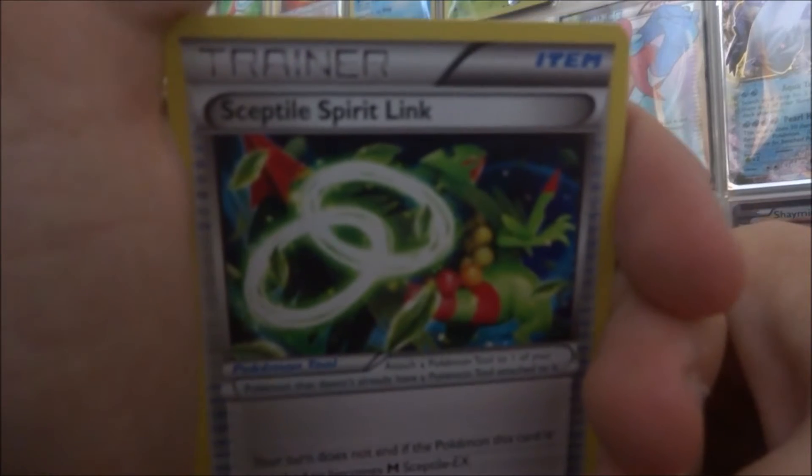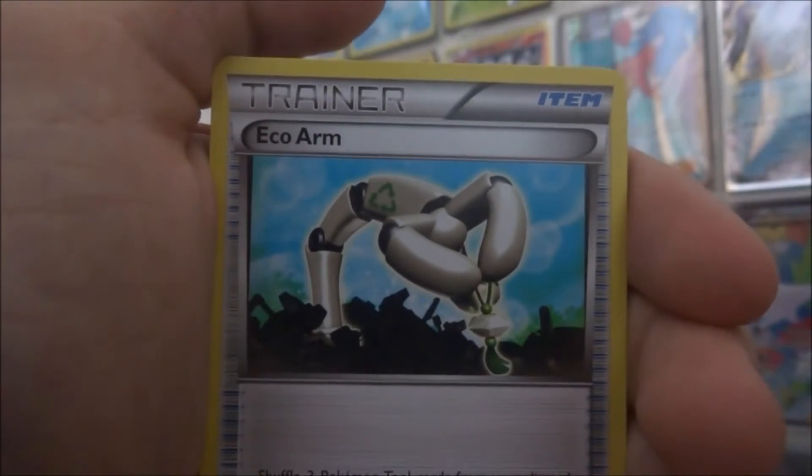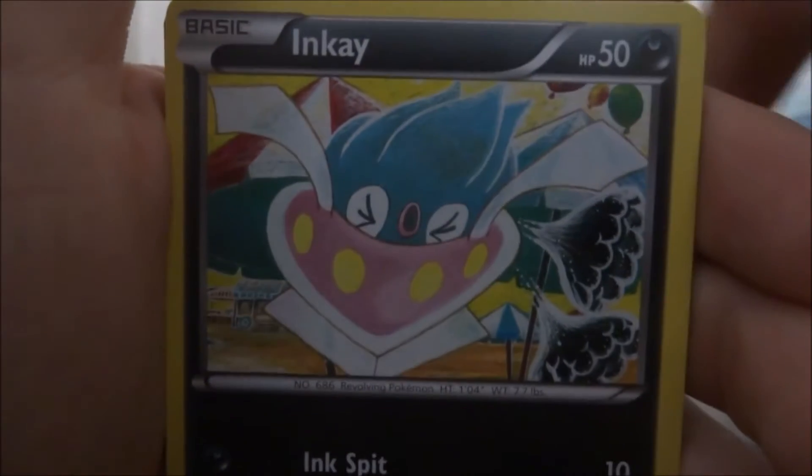So we start off with a Sceptile Spirit Link — that looks pretty cool, I like that. Then we get an Eco Arm. Lucky Helmet — very nice, very lucky.